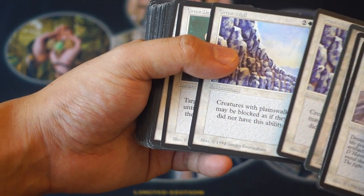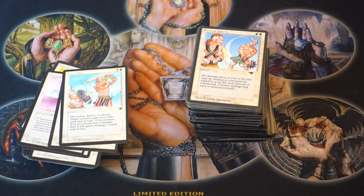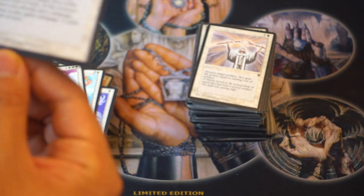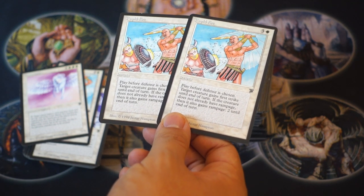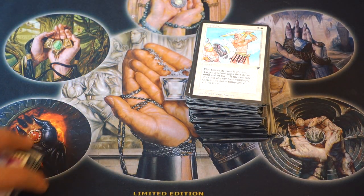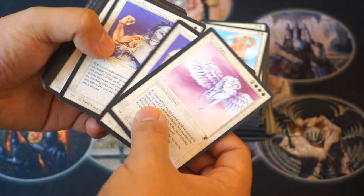Great Wall. That is a great wall. Rapid Fire — oh, this card has gone up in price. I think this is a rare. Someone check online right now — how much is this card and is it a rare? Because I am fairly certain that it is. The text reads: play before defense is chosen; target creature gains first strike until end of turn; if their creature does not already have Rampage then it gains Rampage 2 until end of turn. Is it the best card? No. But I believe it is a rare. Oh, here's another Rapid Fire. I'm pretty sure this is at least uncommon.